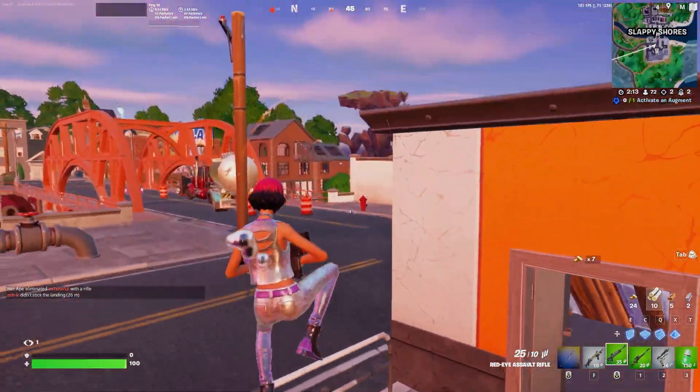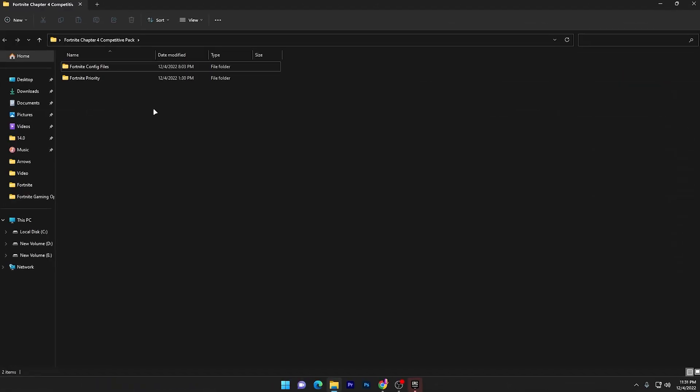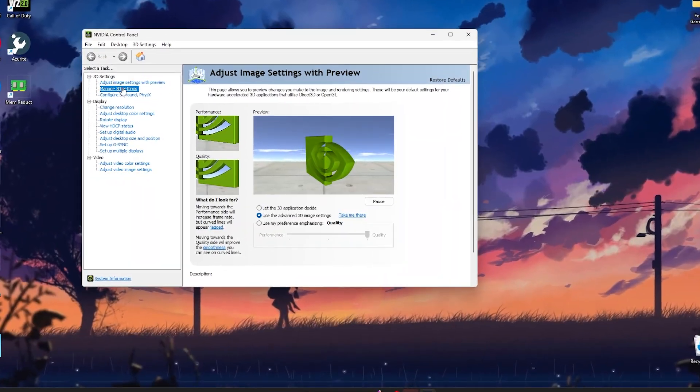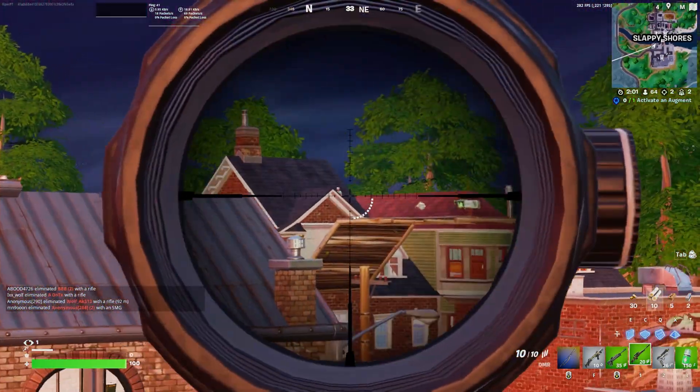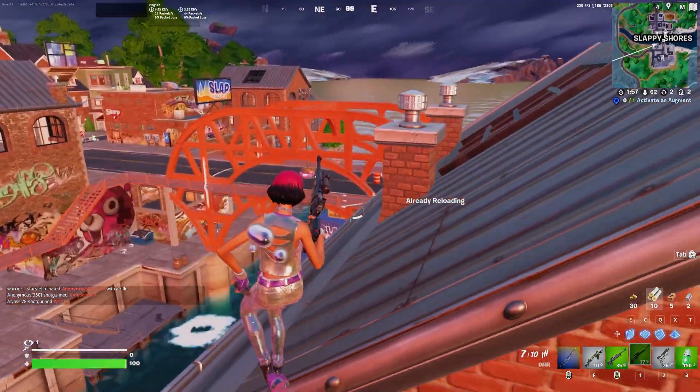In this video I'm gonna show you the best competitive settings for Fortnite Chapter 4 on your PC: how you can get more FPS, the best colorblind settings, and the best Nvidia Control Panel settings for Fortnite on any PC or laptop. Make sure to watch the whole video and let's go straight into it.